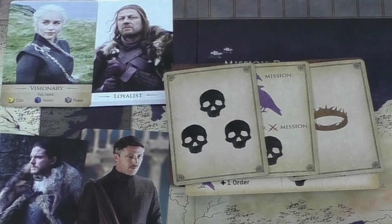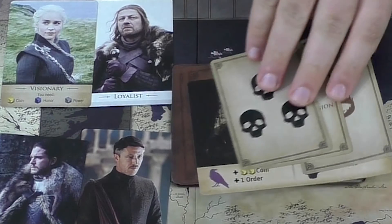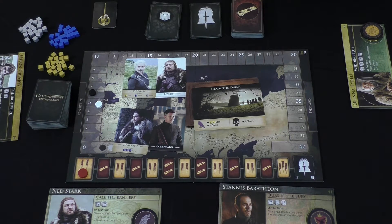There are also straight-up failure symbols, and they can come in different values. There are also wilds that have all three symbols and multiple numbers, so you can keep an eye out for that. On your turn, you must play two of the cards in your hand. Everyone starts with three, but there's a way to get bigger or smaller hand sizes.